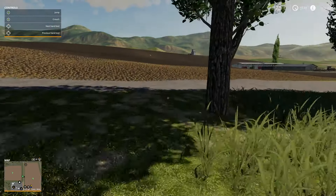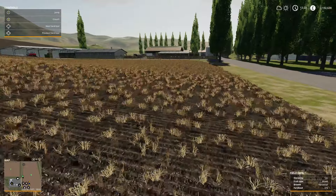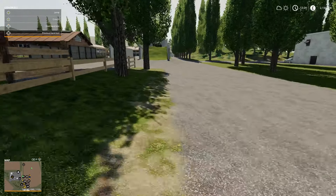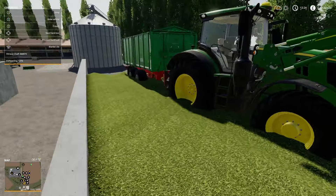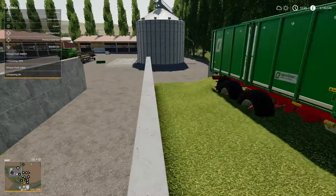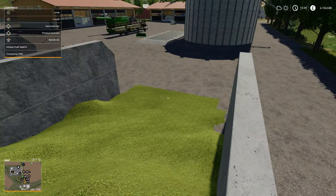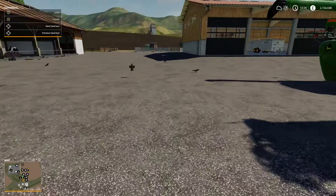Moving on, we've got the big field that's all been harvested now under a whole crop harvest, so that all needs cultivating over and then replanted as well - whether we keep that as an actual crop we use or not I'm not sure. We've also got the silage in here - the chaff is now 100% compacted, as you can see. We've got the trailer left in here where we've just finished that off, and it's got 868,000 litres of chaff in there ready to be used. We've just got to get the yard tidied up and the animals fed.